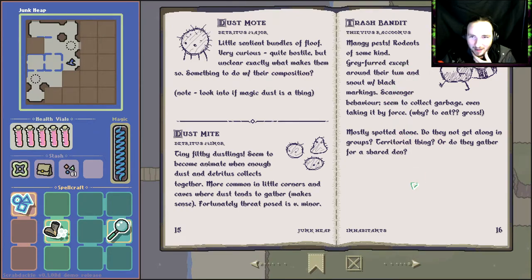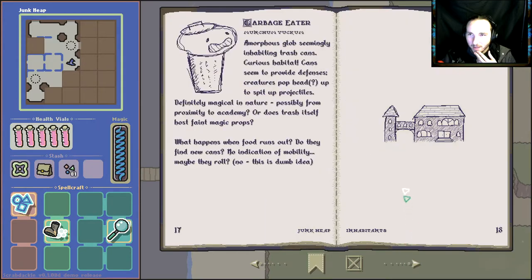Mangy pests — rodents of some kind, grayish except around their tum and snout, black markings. Scavenger behavior, seems to collect garbage even taking it by force. Why? To eat — gross. Mostly spotted alone; do they not get along in groups? Garbage eater — amorphous glob seemingly inhabiting trash cans. Curious habitat; cans seem to provide defenses. Creatures pop head up to spit projectiles, definitely magical in nature — possibly from proximity to academy, or does trash itself host faint magic? Maybe that trash treasure isn't actually trash.